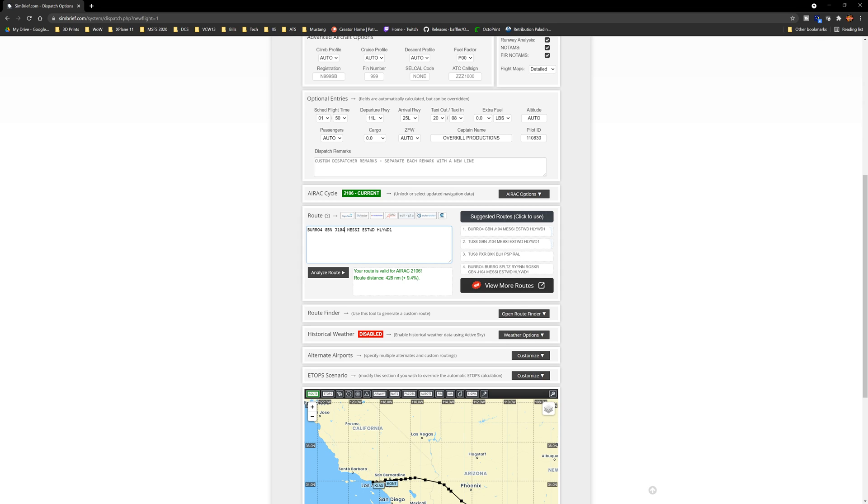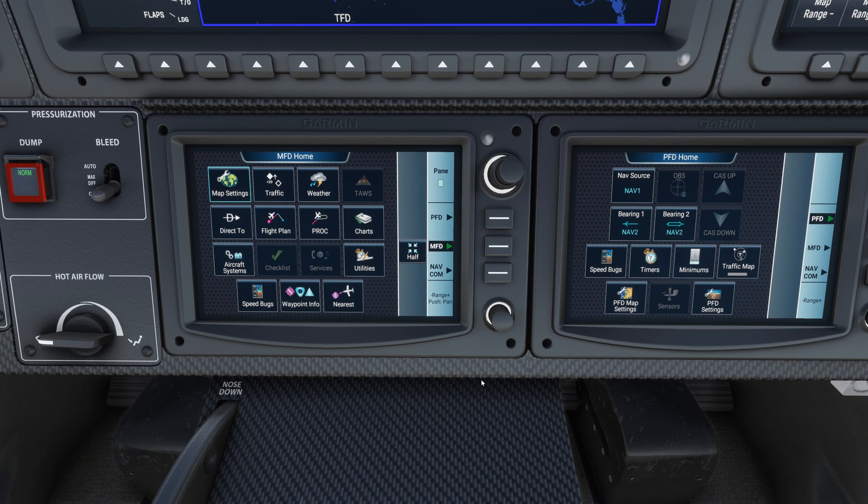Airways are always easy to identify because typically it's always a letter with a number. Same thing with a SID and a STAR — you can see it's always a word with a number. So they're pretty easy to identify once you learn what you're looking for. The problem was that our transition from the Burrow 4 is Gila Bend, and it was our entry point onto the J-104. We weren't able to do that with the previous version of the G3000 — we would have to manually enter the Gila Bend waypoint onto the J-104 to Messi, and then go back later and enter the Burrow 4 SID. Now we don't have to do that anymore.